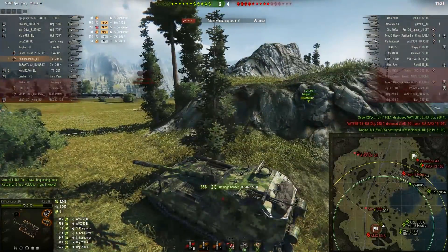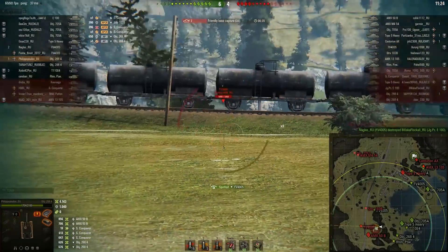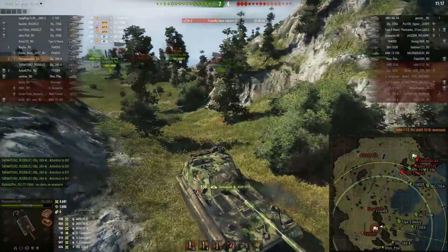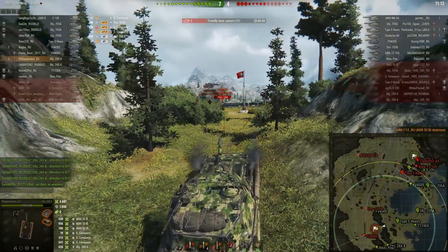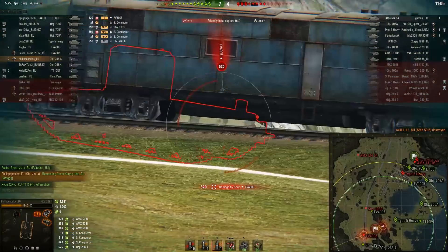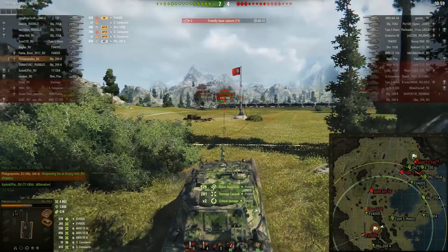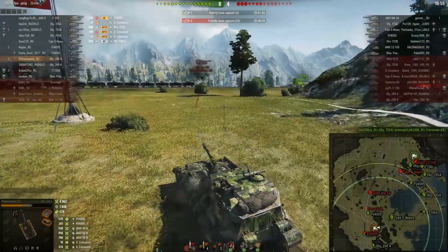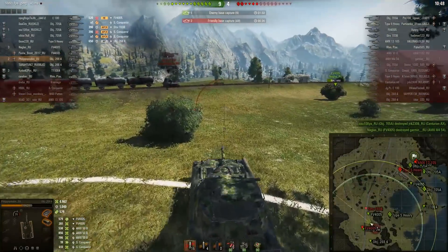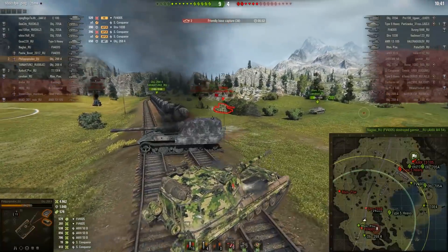The gun — this is where the problems start for the Object 268 version 4 compared to the 263. You have 650 alpha, which is a new alpha in World of Tanks. It's not the 550 of the 263, not the 560 that 128mm guns have on the German tanks. The problem is I get 650 alpha but my reload increases 6 seconds. I get 100 more alpha and 6 seconds extra reload compared to the 263. The 263 has a 10.26-second reload; the Object 268 version 4 has 16.3 seconds according to Tanks.GG.